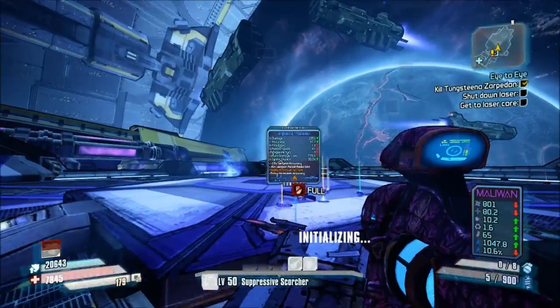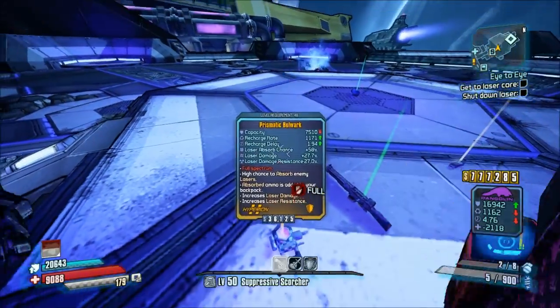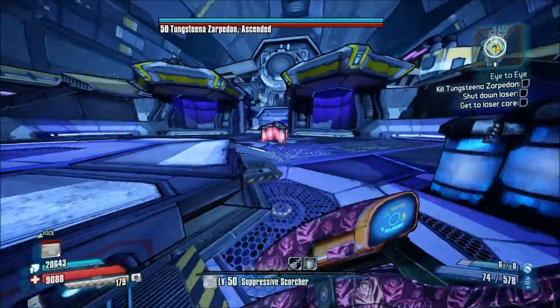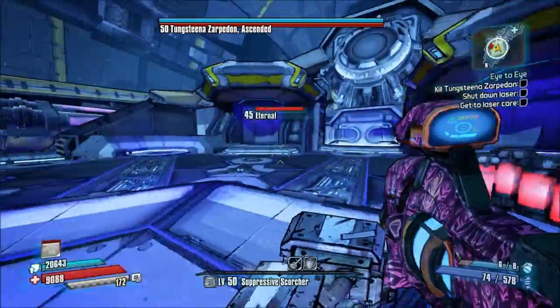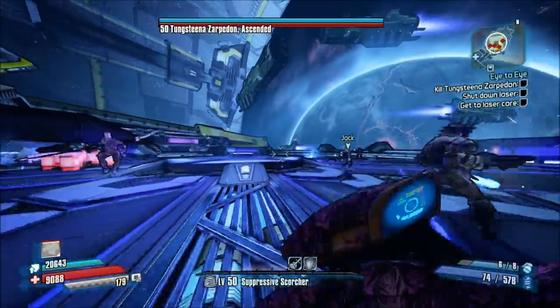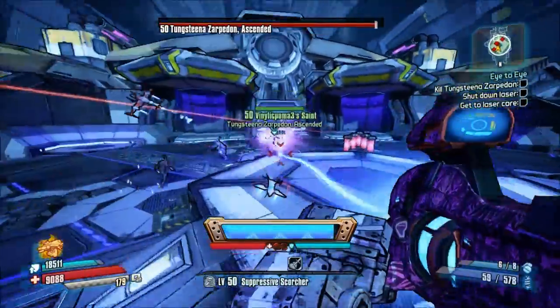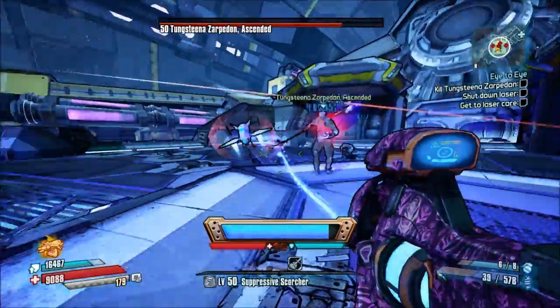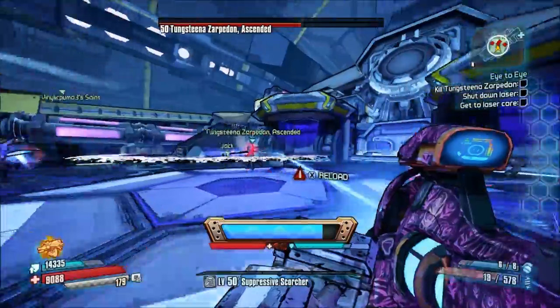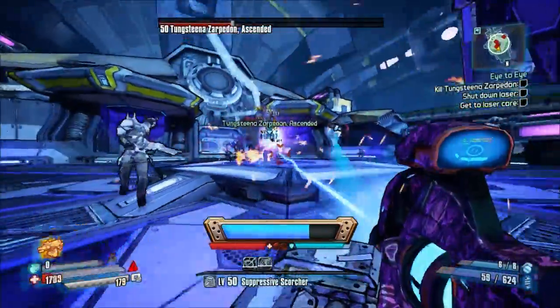You're going to have to, before you even fight Zarpadon at all, copy your game save if you're on PC and then kind of go from there. You guys on console, quite frankly, sorry, but you're kind of out of luck. You're just going to have to get really lucky. My best course of advice would be to get as many people in your game as you can and pray to God you get this thing to drop.